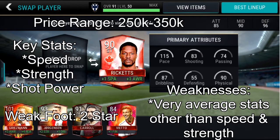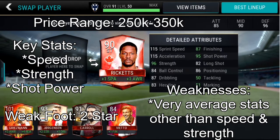Rickets is 90 overall. He has 115 sprint speed and 115 acceleration, as well as 96 strength — those three stats are definitely his main stats. Really high strength for a player of such speed, and his sprint speed and acceleration is just out of this world. His 95 shot power is also absolutely incredible and probably one of his main stats as well. The rest of the stats are a bit mediocre — 87 finishing, which isn't horrible but it's also not that high up there at this point in the game.